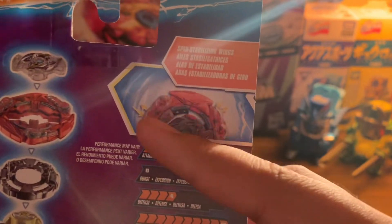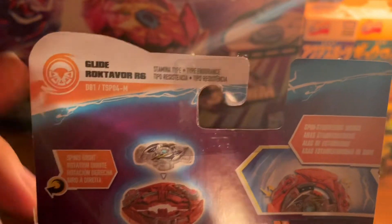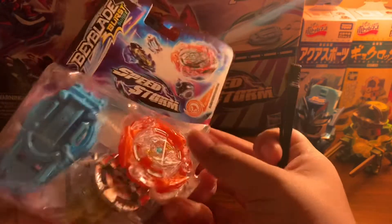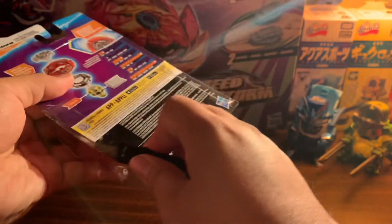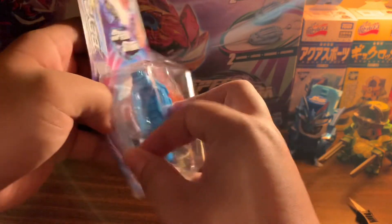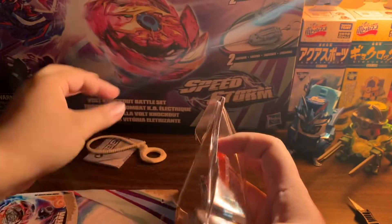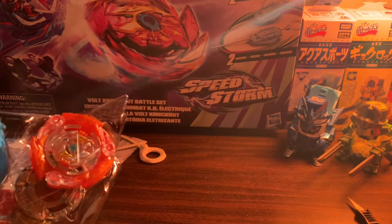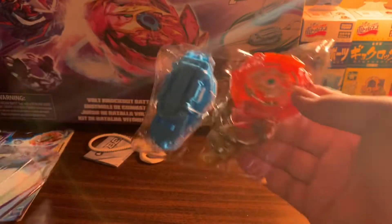Here we got the Glide Wings right there — it's pretty much the Ragnarok style. This is a Roktavor starter, which is pretty cool. Let's open this up and see it. It looks so cool having this now in person. They have a little booth at a Target, so most of these are available now — hopefully you can check your stores and find them. It'll be so fun to see them all. Even the packaging is a little different from the Japanese insert — a little less too.